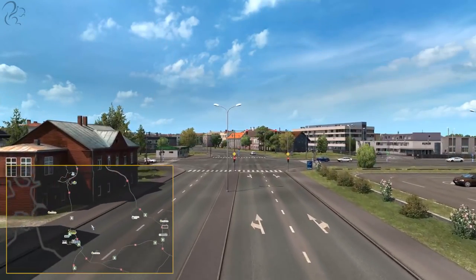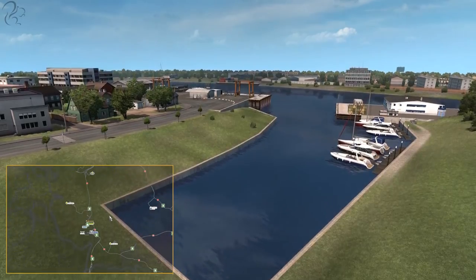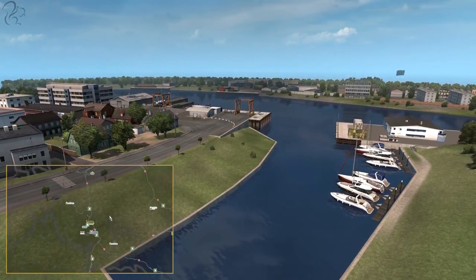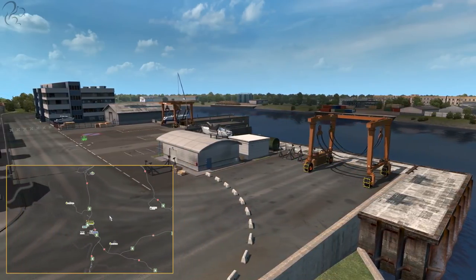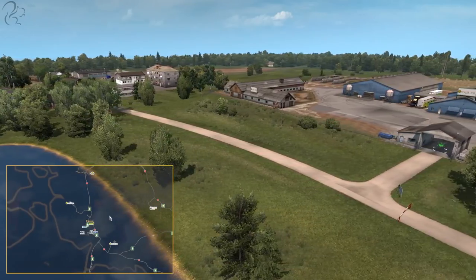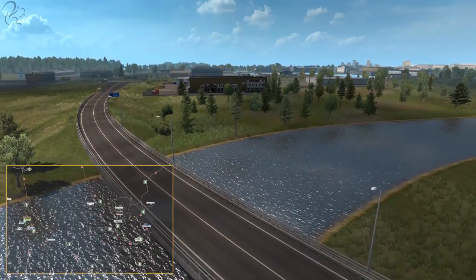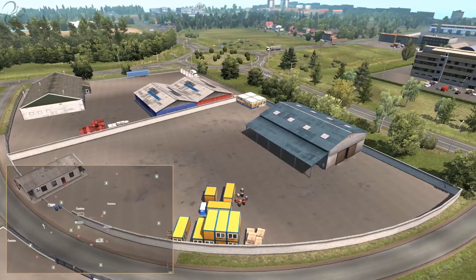Going south you reach Pärnu — a small coastal town with a marina. There are no ferry links here, but you can get a job from the dock area, buy a garage, and there are rural areas around it with plenty of farmland.